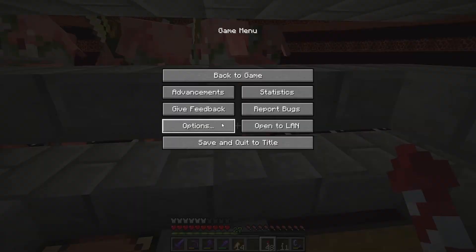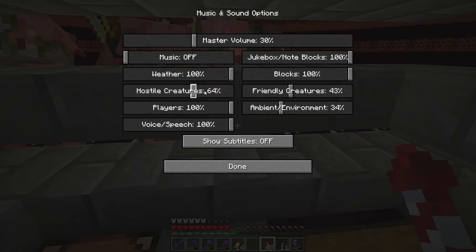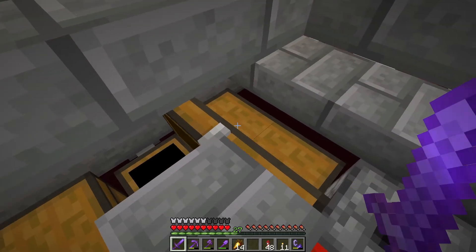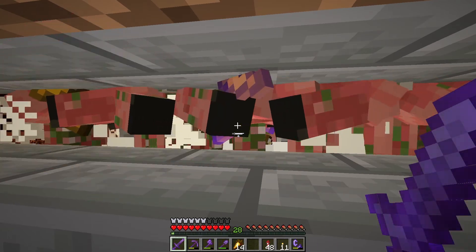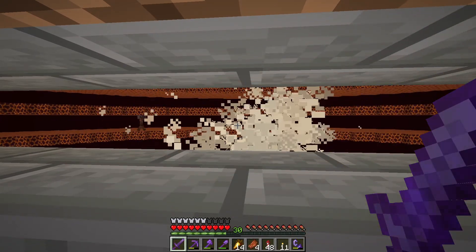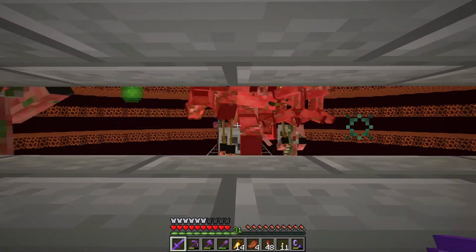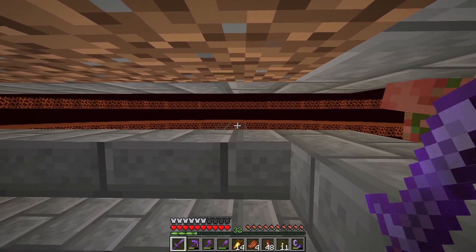I'm gonna fix that real quick — there we go, much better. So these are the new chests that the mobs are collecting to. This does actually work; I use this quite a bit even though I don't show it on camera a lot. And yeah, 30 levels just like that. New piglins are spawning on the outside — here they come.